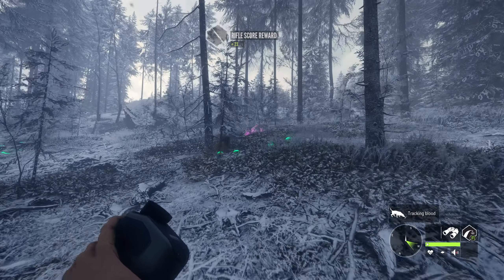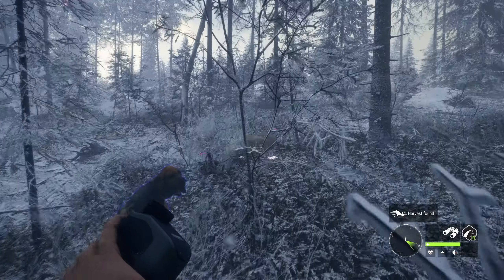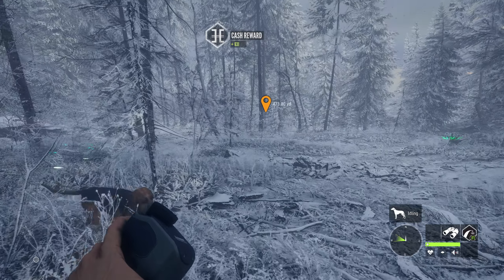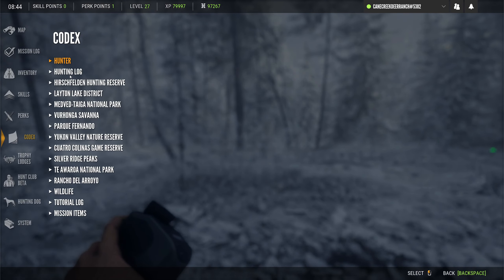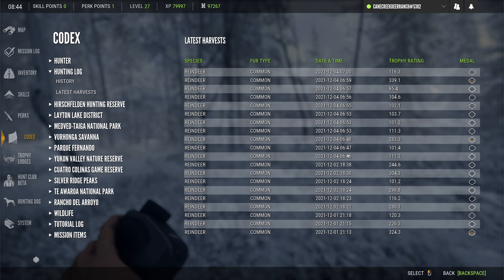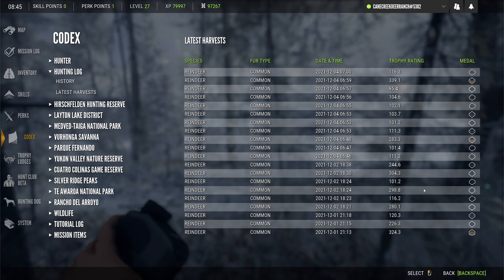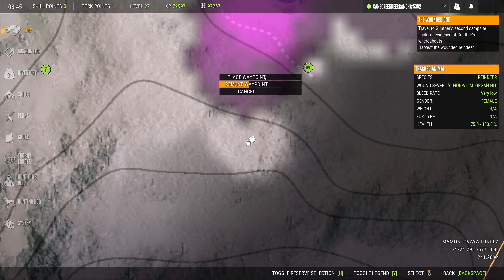Looks like we've got another one here — we're doing pretty good. Let's take a look at the codex real quick and see how many we got. We have quite a few — we definitely accomplished our mission of getting eight. I've got quite a few more than eight on here. Hey, we did it — that's what we wanted to do!